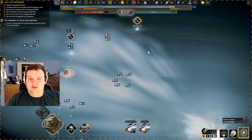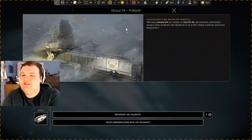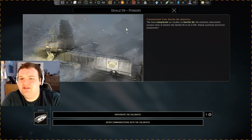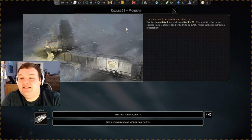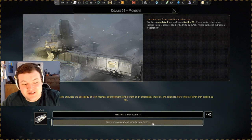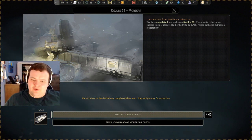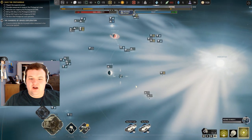An important message from our colonization mission requires attention. We have completed our studies on Devil 59. We've established colonization success rates of planet Deckville 59 at 2.73%. Please authorize extraction preparations. Server communications — yeah, I guess we'll reappropriate the colonists.